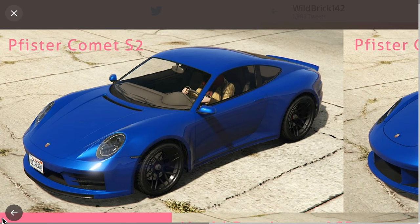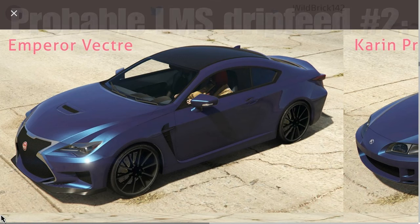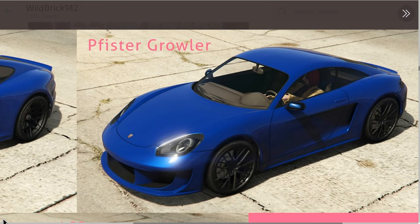After the S2 on Legendary Motorsport, it's apparently supposed to be the Emperor Vector — the vehicle that was on the thumbnail of the Los Santos Tuners trailer that came out before the update. Then there's apparently a PFister Growler, which is another PFister sports car. The Growler is basically a less expensive PFister; the S2 actually ends up being the most expensive.